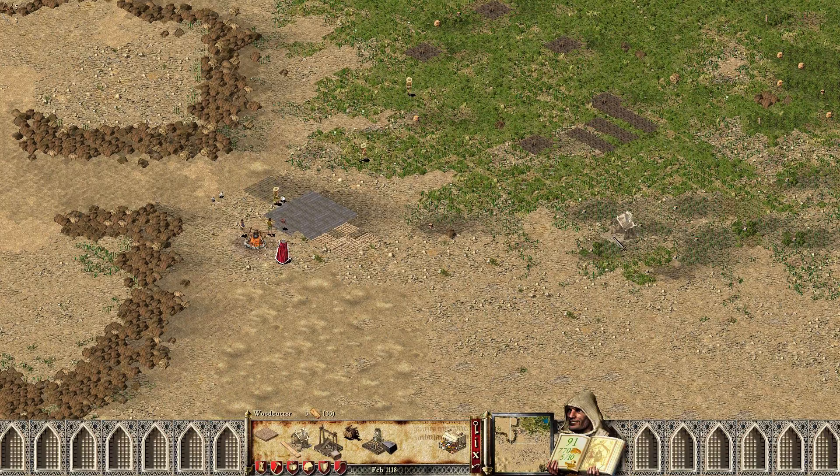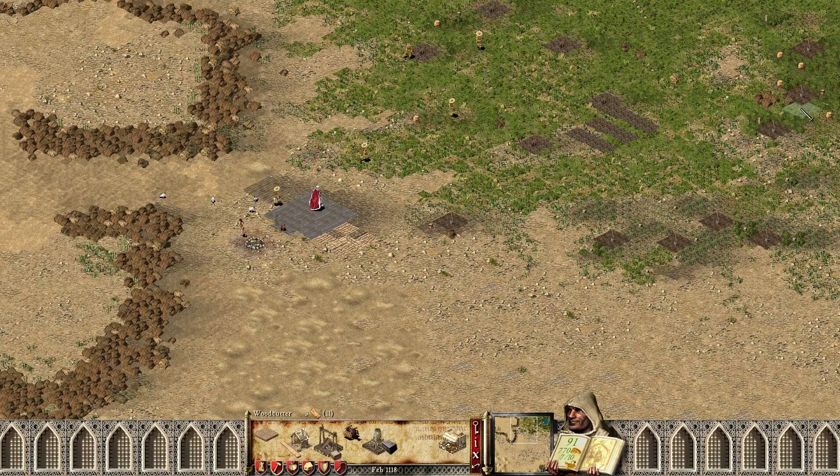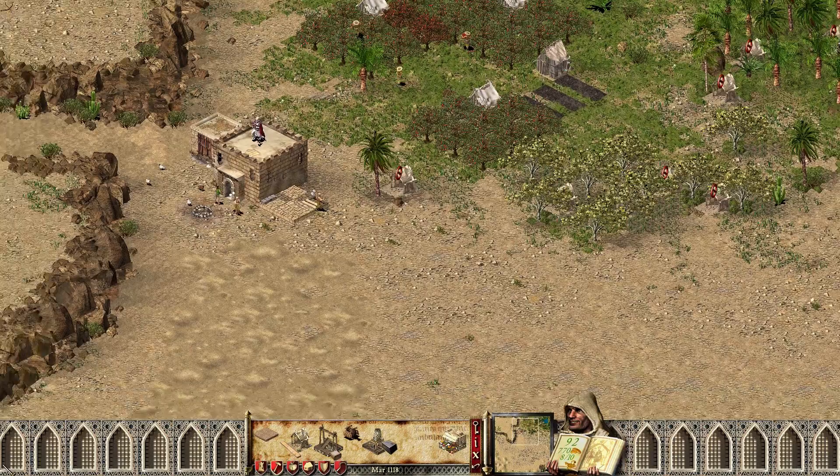We don't want to start out with too many buildings. We need to get wood production up and going first. We have a whole bunch of trees over here, so woodcutters nine and ten are both going there. I should clear out a couple of trees here, and then we can get started.